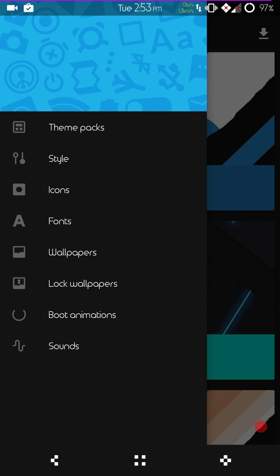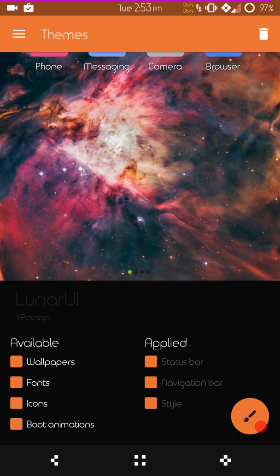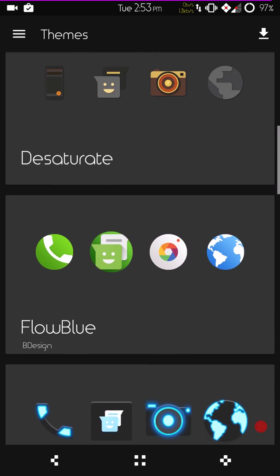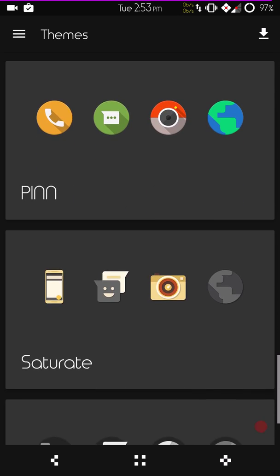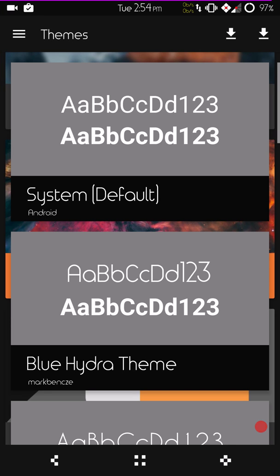They do have theme engine and it is working great. The only thing I don't like is it does not include headers — I'd love to see that feature included. I think the inclusion of header packs is up and coming and one of the better updates they've done with CMTE. Right now I am running Lunar UI — running the status bar, nav bar, and style, those are your three main settings. For my icons I'm running a new one called Saturate — very cool, from developer Drum Destroyer.